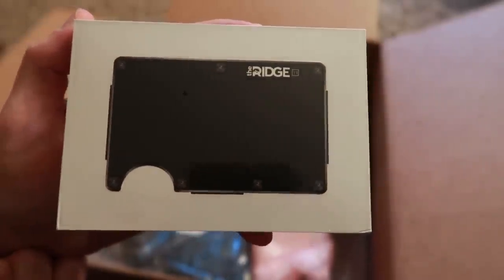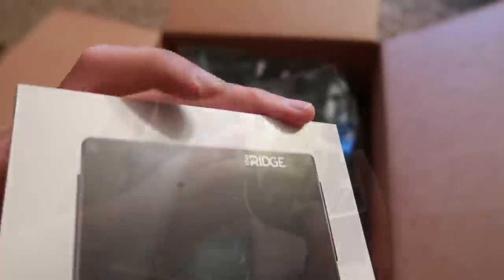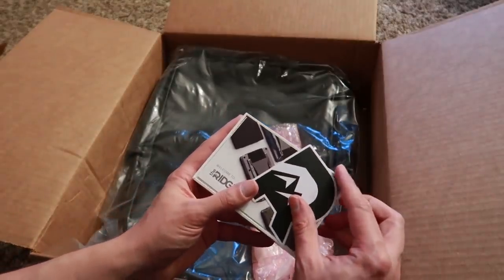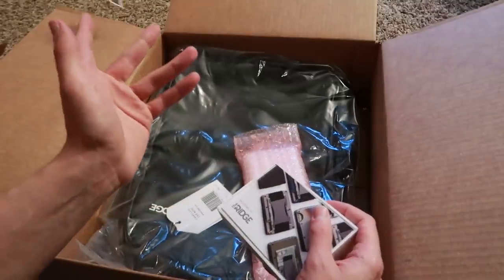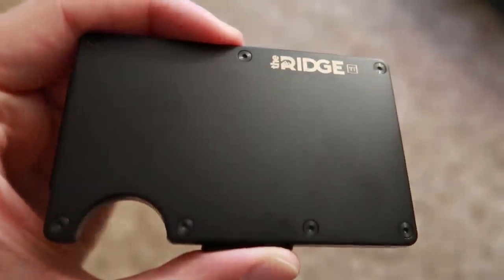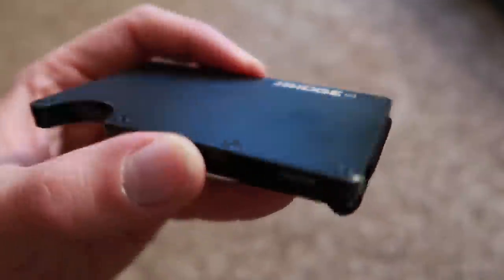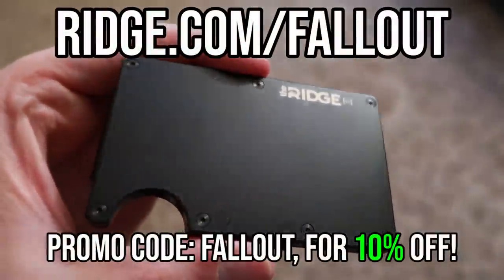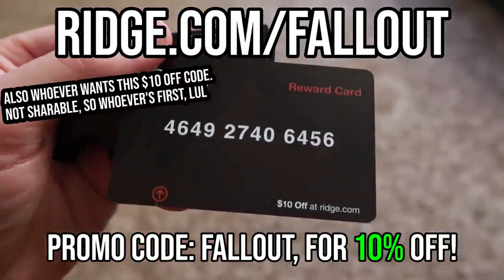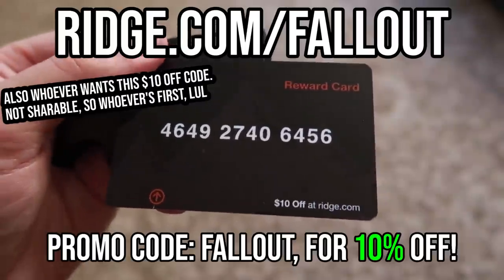Ridge is a minimal front pocket wallet that's designed to streamline what you carry every day. It's got over 30,000 five-star reviews and is a fantastic way to carry your cash and cards. It's almost 2020 — you need an old chunky flap wallet like you need less room in your vault at the tower. Get 10% off with free worldwide shipping and returns at ridge.com/fallout and use code fallout. Thanks again to Ridge for sponsoring today's content.